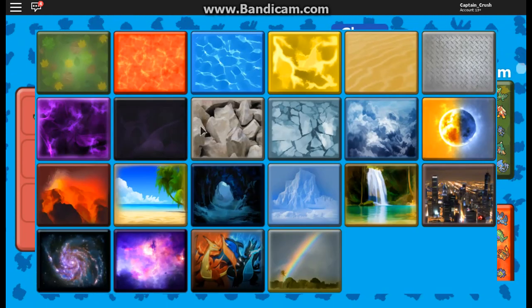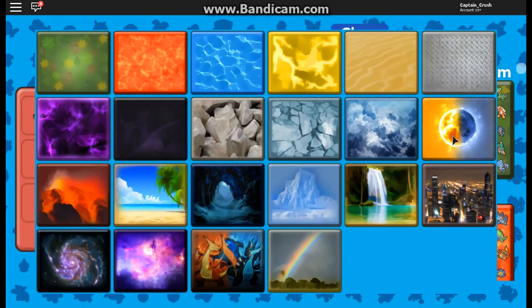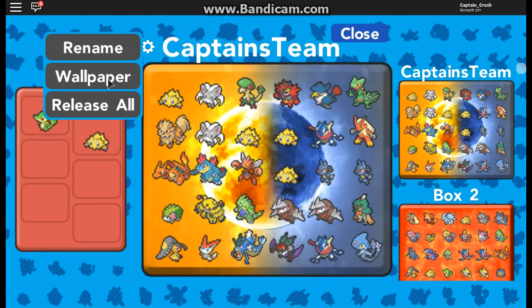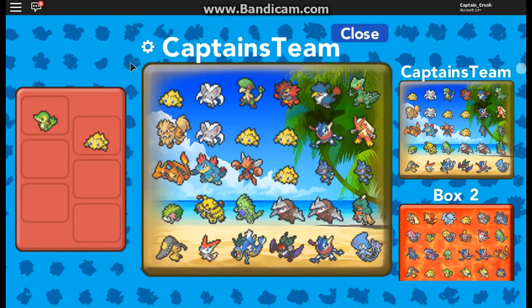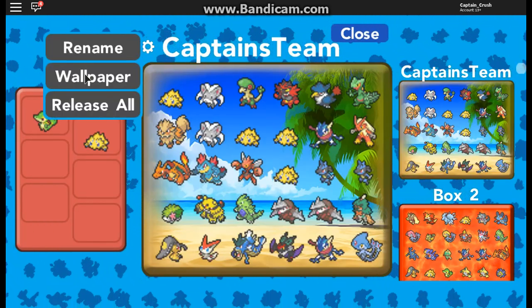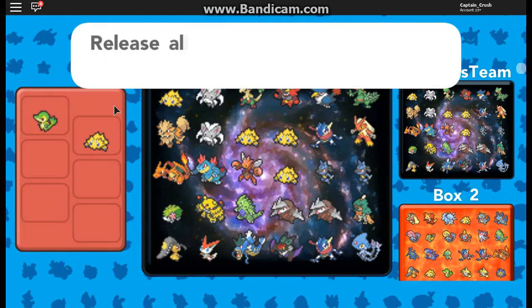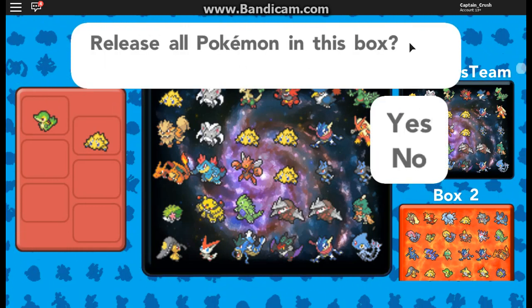For wallpaper, we can choose a different design from the ones they have. Let's go with this one — awesome, switch it over, it's pretty cool. And also it has release all, which releases all Pokemon in this box.